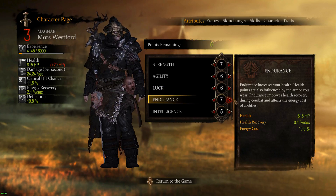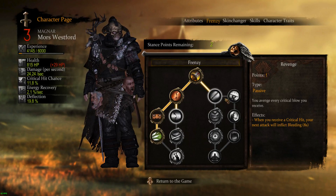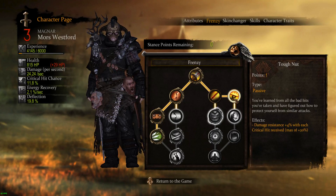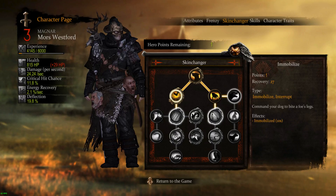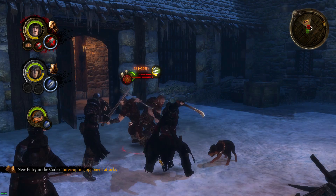Being an RPG with RPG elements, there's a decent amount of character customization allowing you to pick between three class types: a melee sword-and-board, a dual-wielding warrior, or a ranged fighter. There's also an interesting strength and weakness mechanic where you pick a few good attributes, such as good leadership, and balance it out by picking a weakness that costs the same amount of points, such as fear of fire.